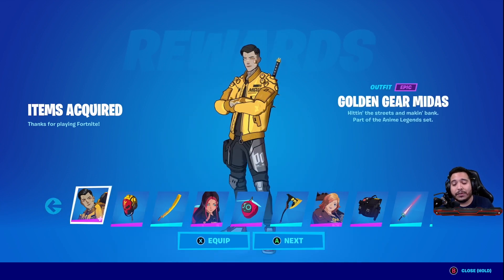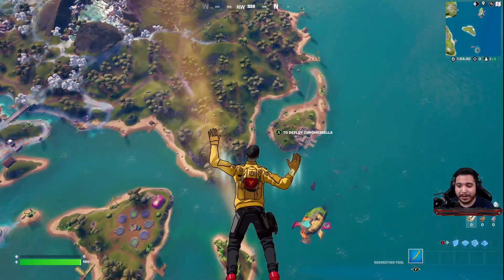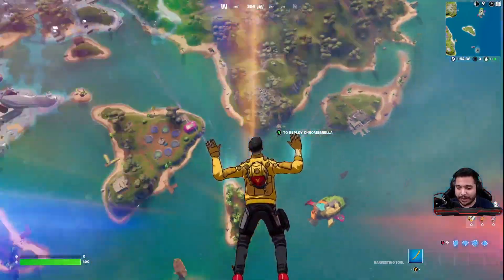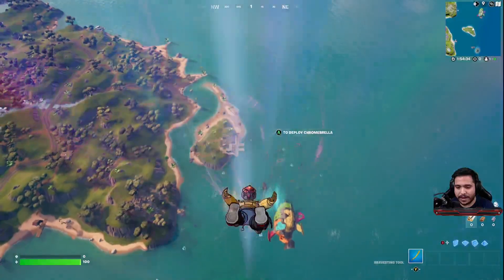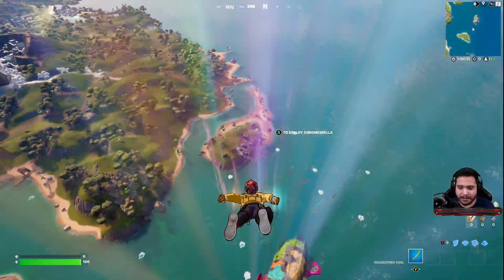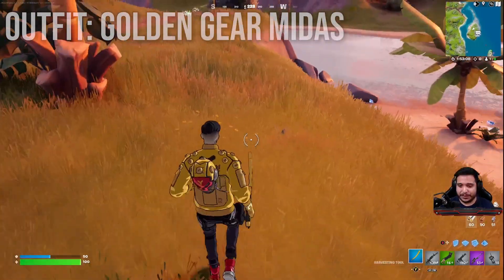That is everything that comes with the Anime Legends Pack. We're going to see how all of this looks in-game, so let's jump in and check it out. Here we have the first skin free-falling — the back bling already has a little bit of interactivity. It looks really clean and cool. I love the cel-shaded effect on these skins.